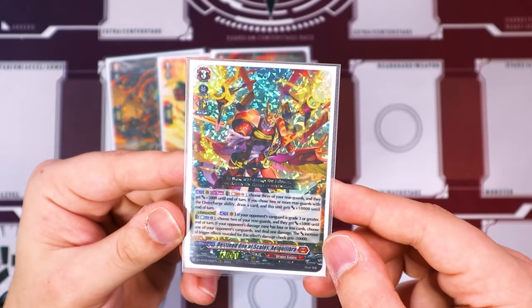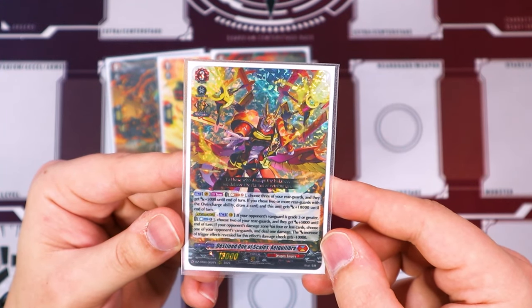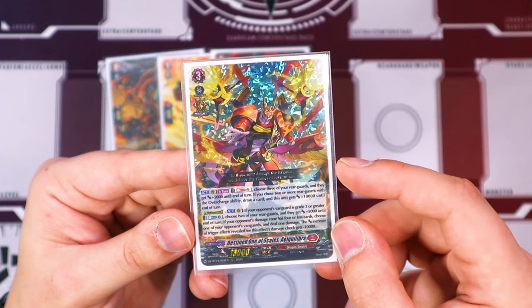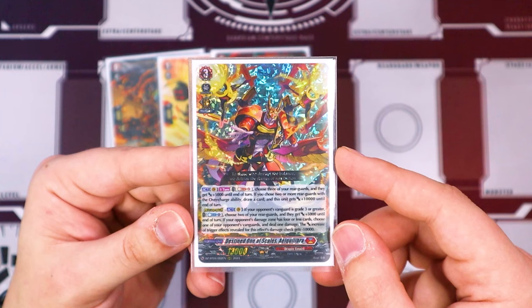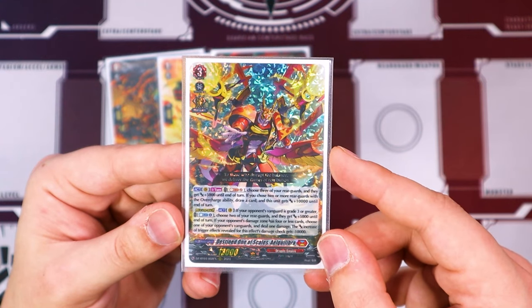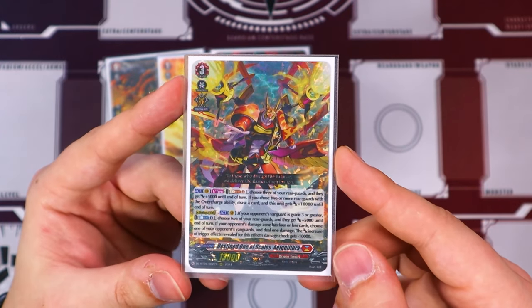Then the main guy — Destined Wand of Scales, Alquilibra. It has two abilities. The first one is Act: Soul Blast 2. Choose three of your rearguards and they get 5k power. If you choose two or more rearguards with the overcharge ability, you draw a card and this gets 10k. So basically by virtue of using that ability and choosing rearguards, those units that have the overcharge ability become overcharged. On top of the fact that some of them get 10k, they get an additional 5k. And if you choose two rearguards with the overcharge ability, you get to draw and get 10k.